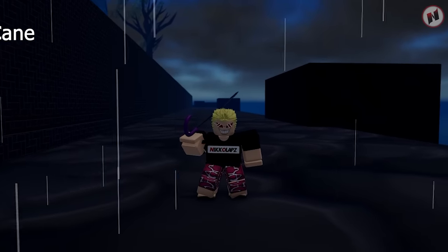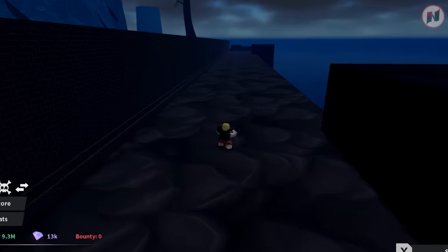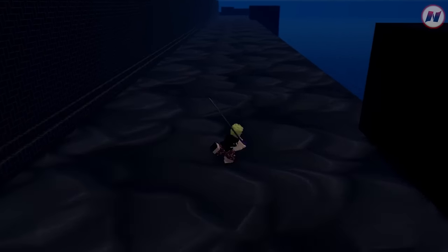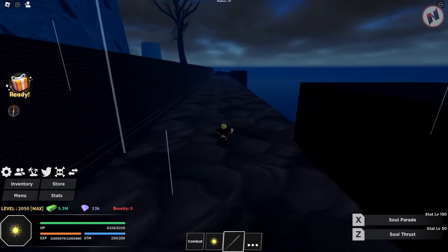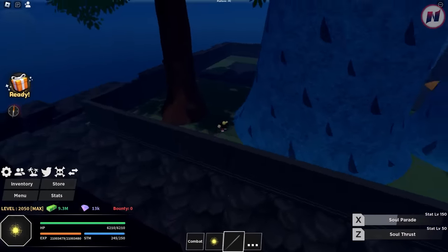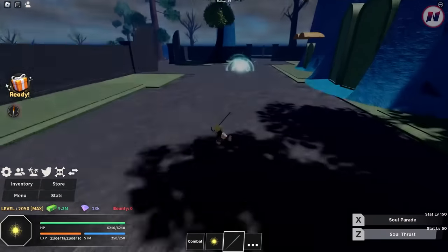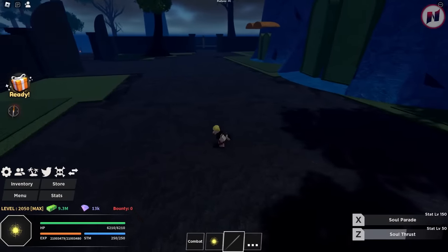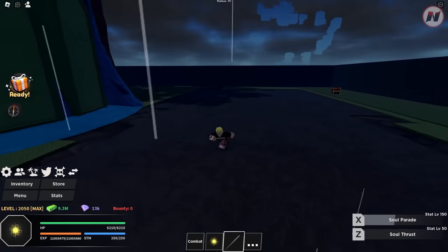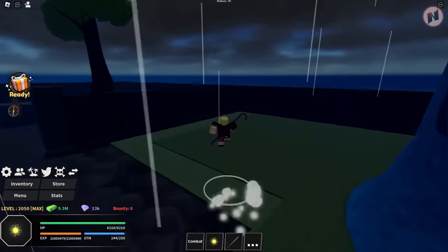Next weapon is the Soul King — this is Brook's weapon. First move is Soul Thrust, which I think is ice and can stun your opponents. Second move is Soul Parade — it's ice as well. I actually made a video on how to get this, but since you're watching right now, I'm going to show you.